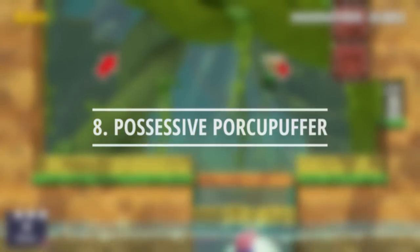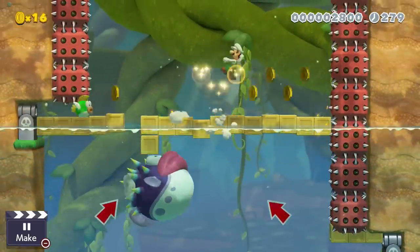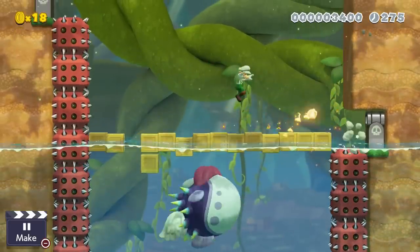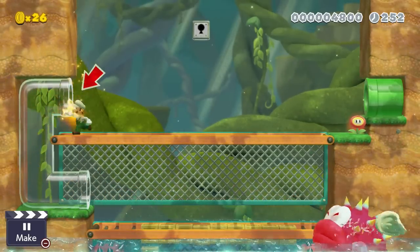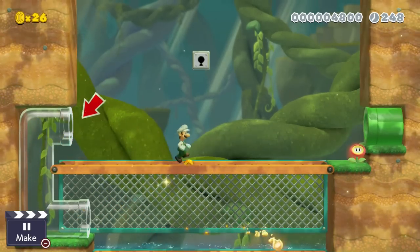A possessive Porcupuffer appears out of nowhere and tries to make Luigi a tasty meal. While the pond floods, Luigi's only chance is to stay on top of the crates and avoid the pointy spikes and cannons. If Luigi manages to make it to the top, he can pick up a fire flower and launch fireballs through a glass pipe to defeat the Porcupuffer once and for all.